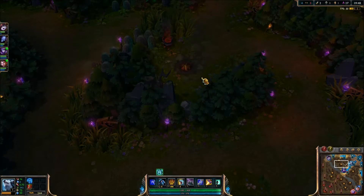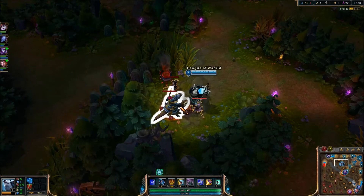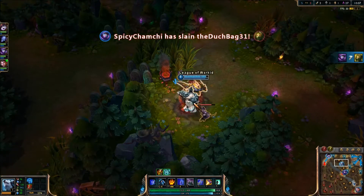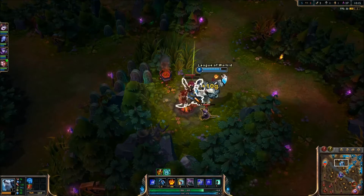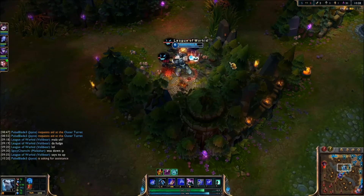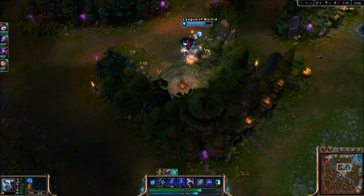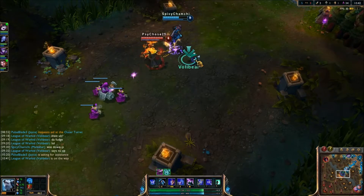So I got my first item. On Volibear of course you're gonna build accordingly to the enemy composition, but Volibear you want to primarily build tanky — he is a tank. Items like Sunfire Cape, Warmogs, Spirit Visage — all those are really good on him. The enemy team comp right now — Udyr is AD, Akali is AP, Ryze is AD, Aatrox is AD, and Soraka doesn't really count. So the AD to AP ratio is in favor of AD — three to one. So I'm gonna go ahead and focus on building as much armor as I can before I get any magic resist.